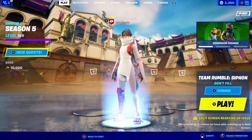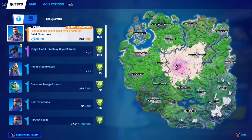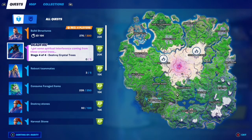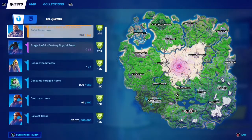Hi everybody, welcome back to my week 13 epic quest guide. As you can see, it says I'm at stage 4 of 4, which is to destroy crystal trees. We have to destroy 5 of them at either Salty Towers or Colossal Colosseum. It completely skipped stage 2 and 3 — I did stage 1, which is to do pistol damage, and it went straight to stage 4.